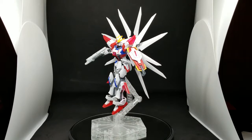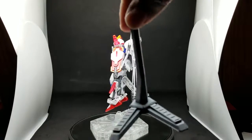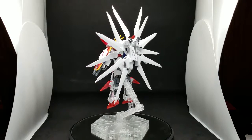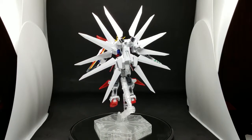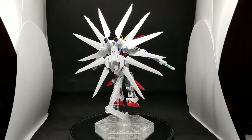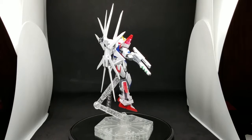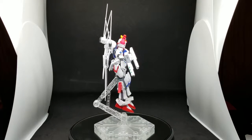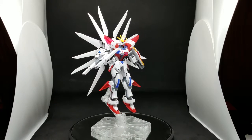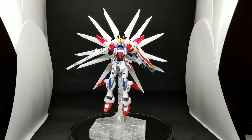I tried to do the legs kind of together like when it first activates in the episode, but I tried both stands and neither worked. I figured I might as well try this one — it gives a little more height and helps display the form better. I may later do a little scene or display where I have it do some poses against the Amazing Zeta Gundam.